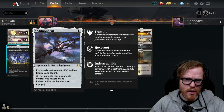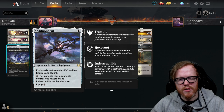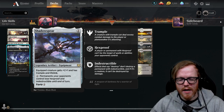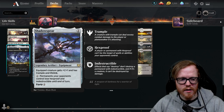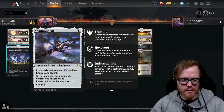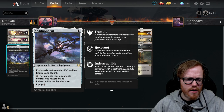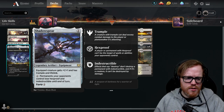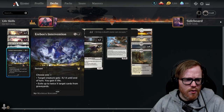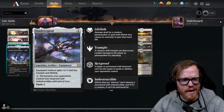If you play against a deck with Dream Trawler, Shadowspear actually prevents them from giving it hexproof by discarding a card — I believe that's a static ability so they can't override it, but let me know in the comments if I'm wrong. It also gives creatures lifelink if they don't already have it, and it's on the cheaper side — there's only one copy in the deck.